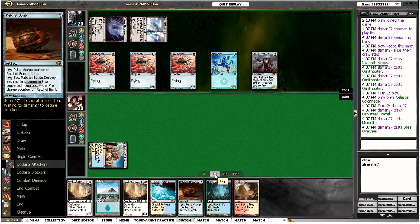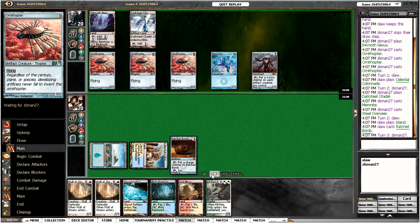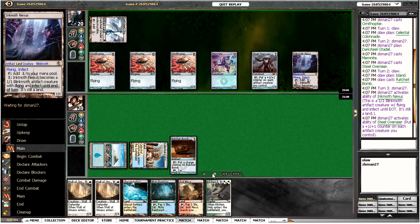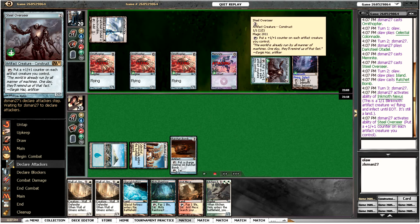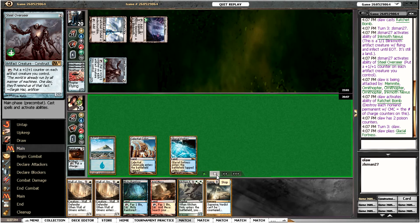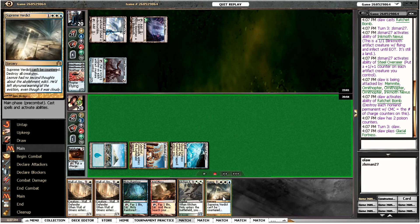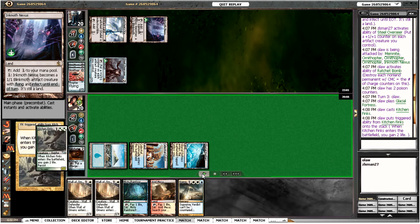Fortunately we can't get the Inkmoth Nexus since it's a non-land, and my opponent realises this and activates the Inkmoth. Steel Overseer is going to be a problem, especially since we haven't got any removal in hand. But we are going to be able to blow up all his zero-cost dudes, which is quite helpful. We draw Supreme Verdict, which is nice, but if Inkmoth is coming to get us then perhaps it's not good enough.